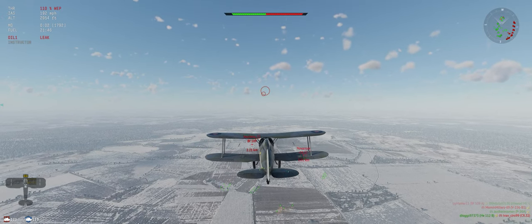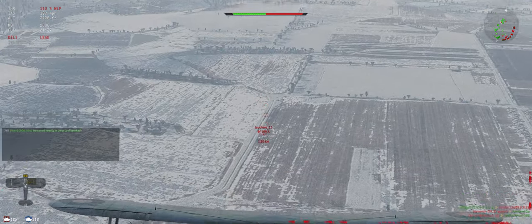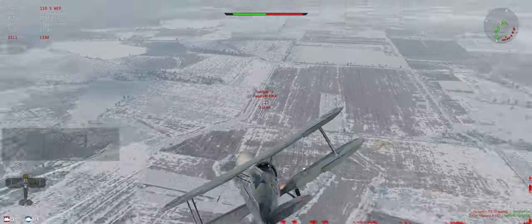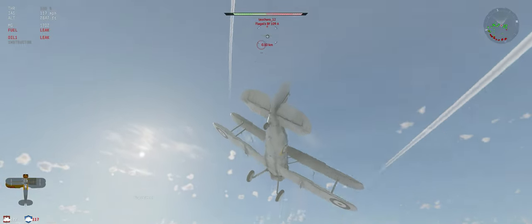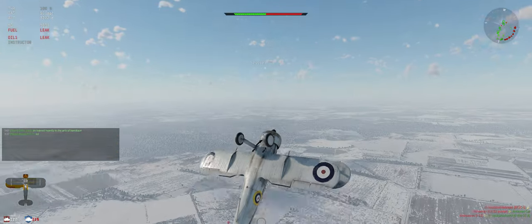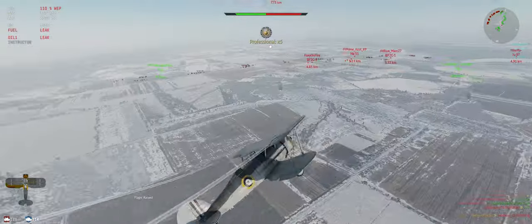Heading back over to our left side of our ground targets. 109 and a CR32 over here unchecked. You'll notice I'm not diving in on him to get there faster — I'm much better off staying at altitude. He wants a head-on. I can do that for you, buddy. Shot up our engine — that sucks. He's stalling himself out. Let's see how good our flaps are. He killed his energy, which made it easy for us to get him.